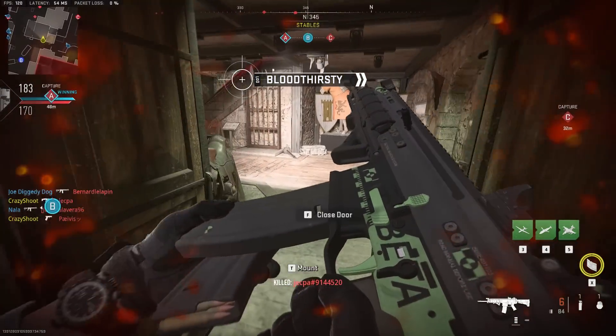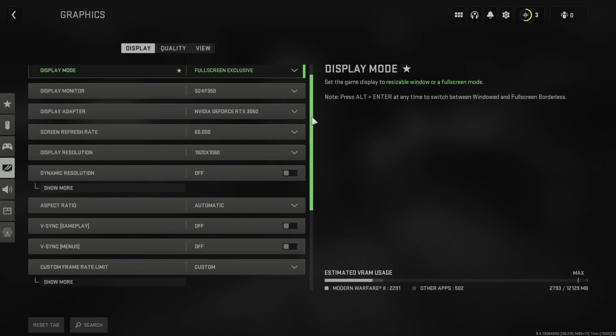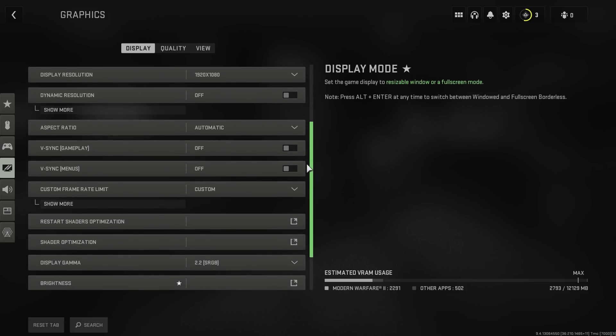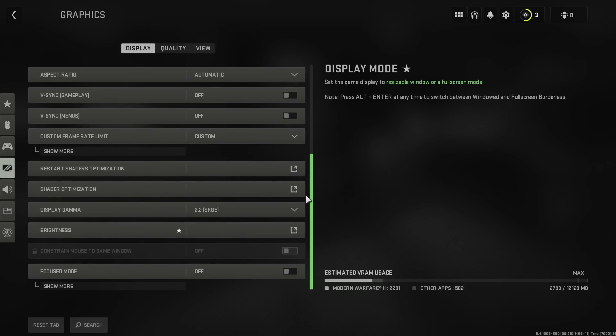Now for the actual in-game stuff. First you'll want to go to display and set the mode to fullscreen exclusive and the resolution to your desktop maximum. For refresh rate, use the max available for you. Dynamic resolution should be off as this could make the game look really blurry at range, but maybe turn it on if you still have pretty big issues. V-Sync should be off and frame rate in-game should be set to maximum, while in the menu it should be set to 60, because using the GPU in the menu is pretty much useless.